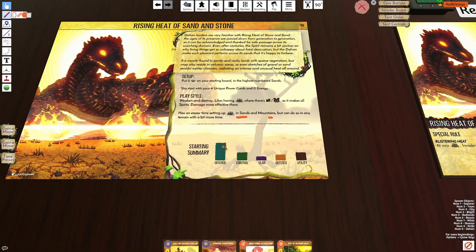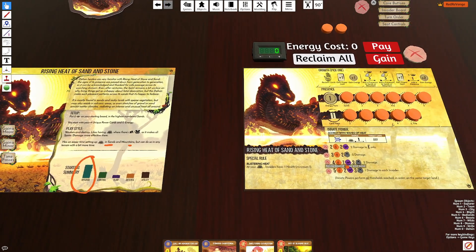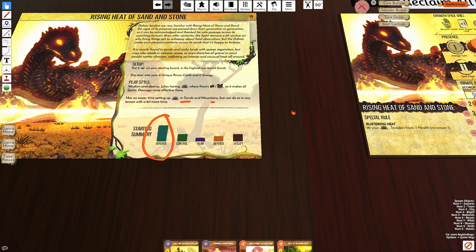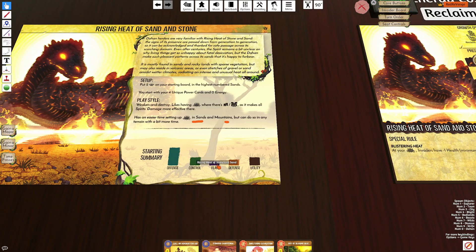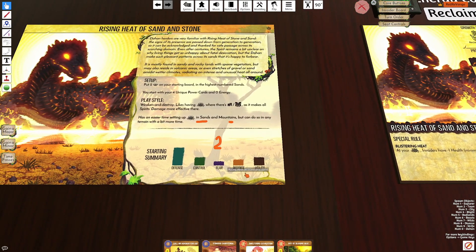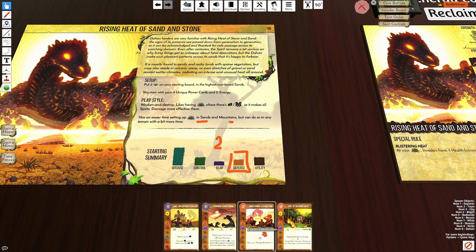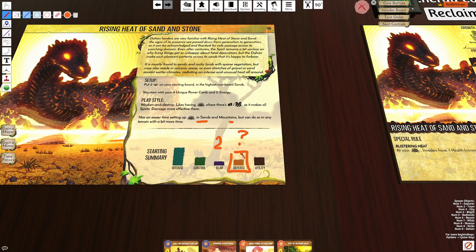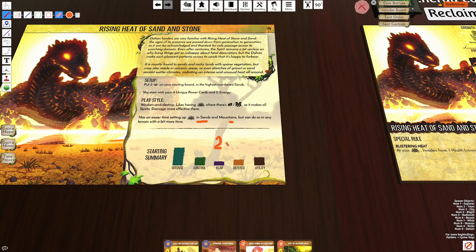Looking at the starting summary, it is fairly high in offense. That is because it has one offensive card, an offensive innate, and the special rule is offensive in a way. It's pretty low control — it only has a single control card with Call and Herders. It has very little fear, only two fear across all of its effects. It does have a lot of damage though. There's some defense, probably because of the skip. It has a single utility card with Gift of Searing Heat, allowing the spirit to give energy to other spirits.